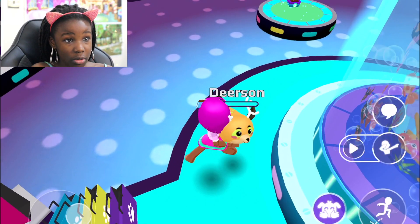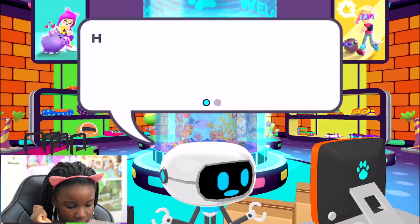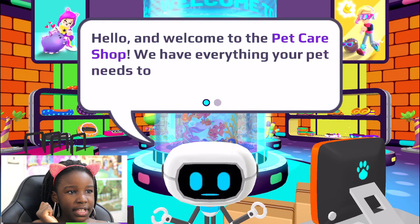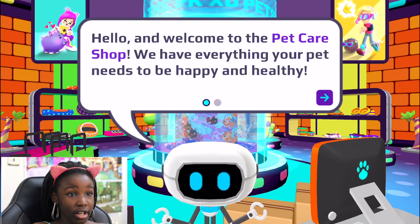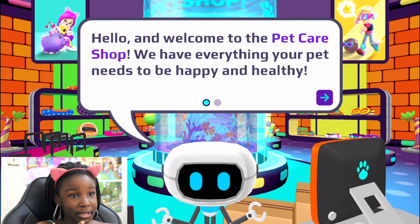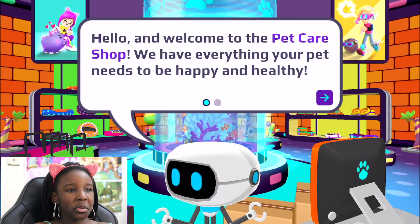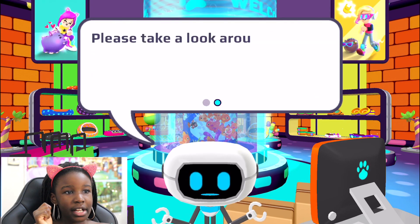Anyways, we're going on with the glitch. I want to see what the robot says right now. The robot says: 'Hello and welcome to the pet care shop, we have everything your pet needs to be happy and healthy.' Oh, this is a pet care shop! Okay, I don't care — it's a pet care shop. 'We have everything your pet needs to be happy and healthy. Please take a look around.'